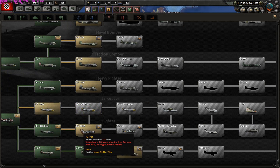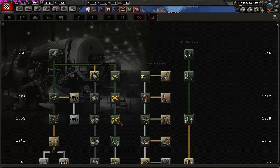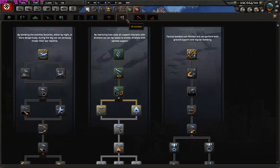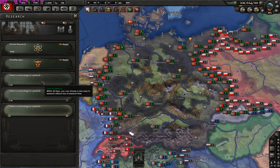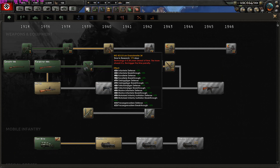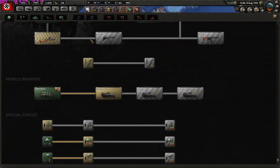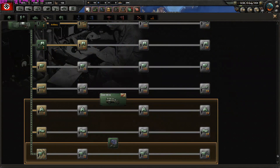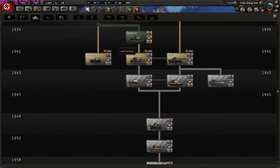You can get new planes like the Focke-Wulf, the BF 109, Franz Emil, and the Arado trainer. The industrial path is the same. Let's pick some research — atomic research first, then land doctrine in the Kampfgruppe path. There's still a problem that you finish land doctrine already by 1940 or 1941, which is a bit too early. Let's also get the MP40s researched.